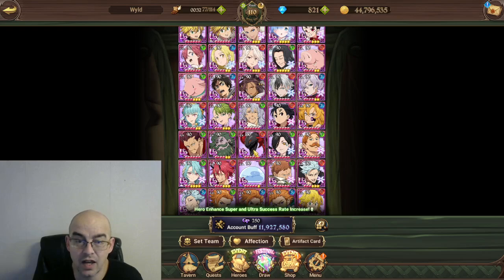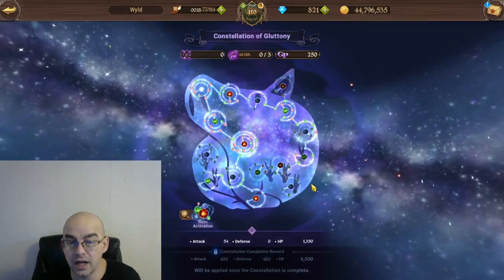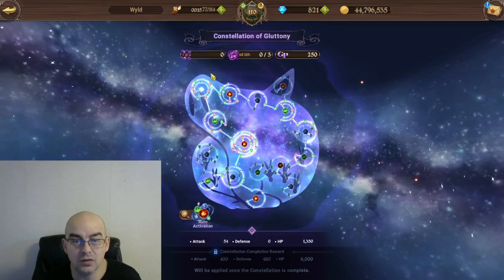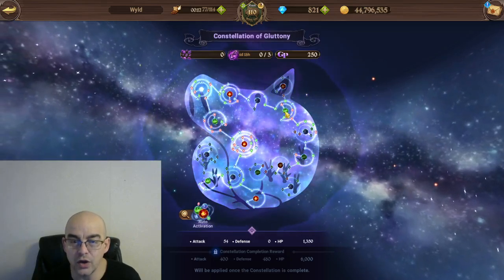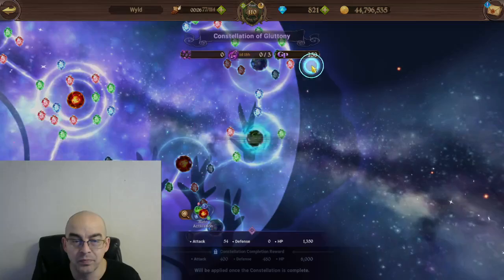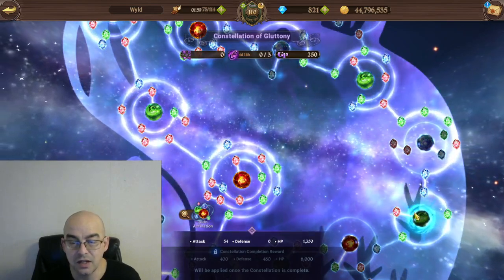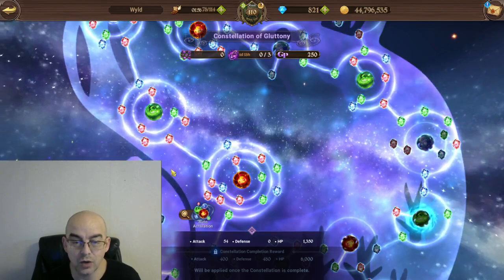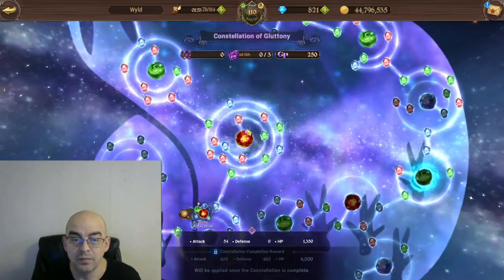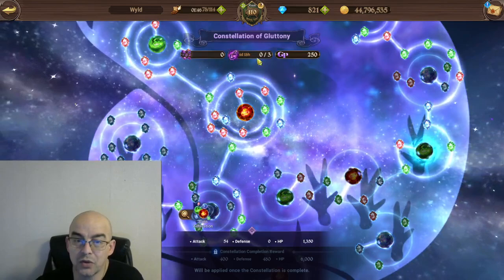I'm less than 75K away from 12 million — I've been working on that for a while. For your constellations, obviously this is pay-to-win, I understand that. But work your way to the HP node, max out HP, then work your way to the attack node and fill that out. Then work your way to defense last, because defense is not that big of a stat, but the rest of them are. Obviously you want to fill the whole ball out.